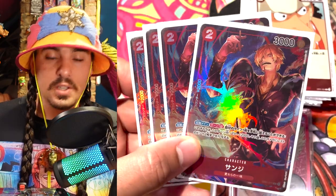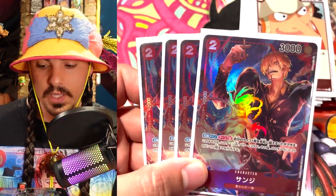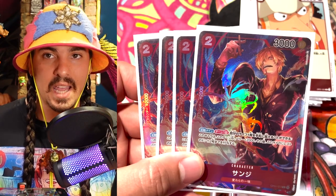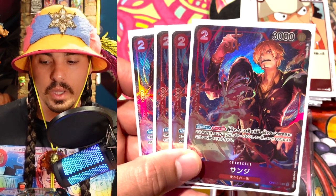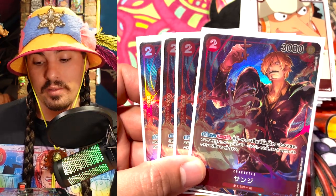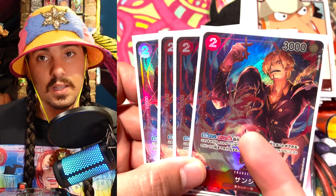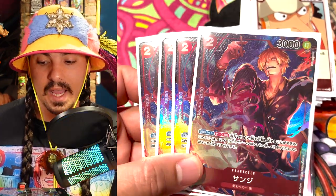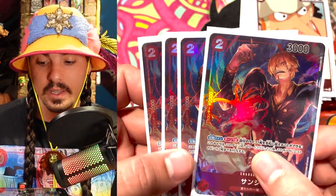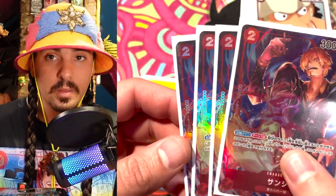I'm playing four of the Sanjis. Sanji is a really good card in this deck — one, because he's a 2K counter, which is amazing, but he basically becomes an 8K by taking one life. Really, really powerful big swing that's good for removing stuff and also just for sealing the deal on some pressure. So between the leader skill and Sanji's effect, he's going to be 8K, which is a big threat to deal with. And it's a great looking card, so I don't mind having shiny beautiful pieces of cardboard in my hand.